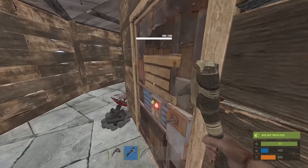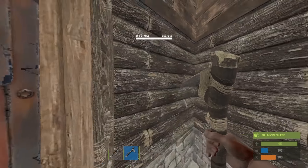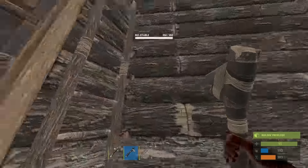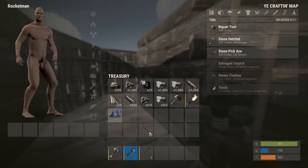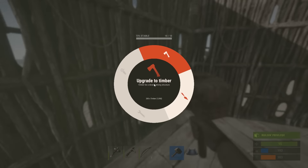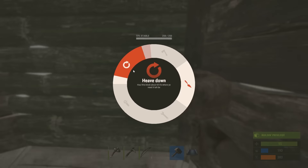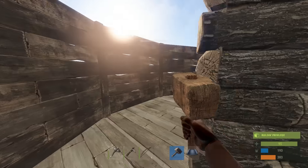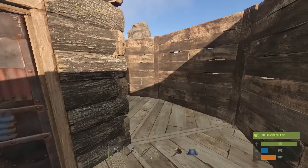Hello there, Rocketman here. Overnight I went out and gathered the sum of the resources. So we're gonna go up to our top floor here, do a little upgrading, if we can get up there. Do a little upgrading and building. We still need a roof up here, and we need to finish these walls. I am so happy for Rotate on Upgrade. Let's just build a roof now.